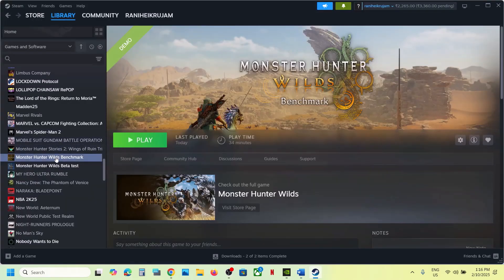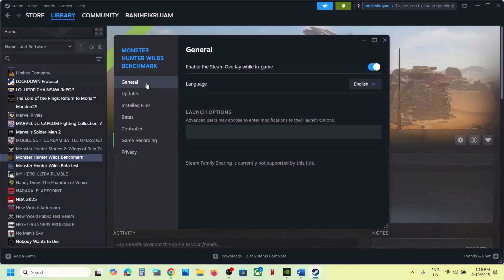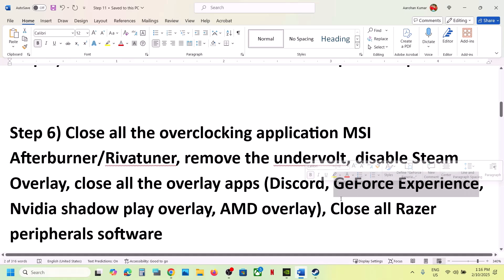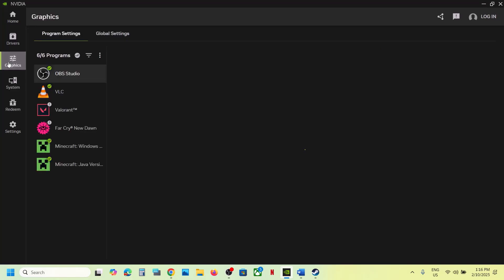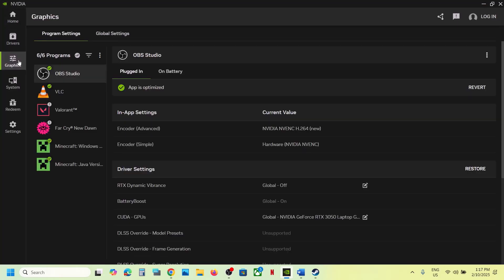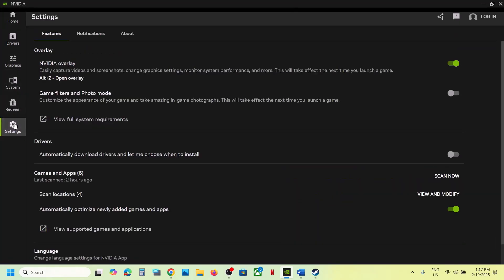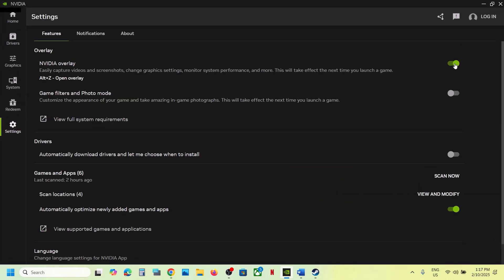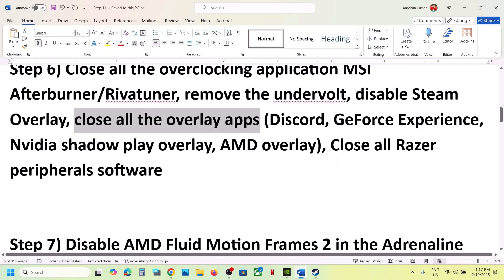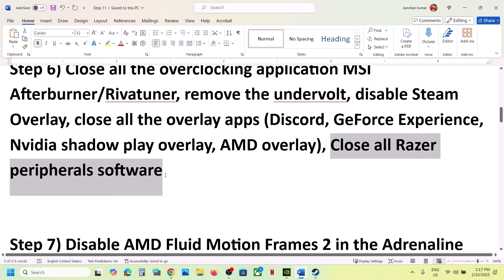Disable the Steam overlay. Go to Steam, right-click on the game, select Properties, go to the General tab, and turn off 'Enable the Steam Overlay While In Game'. Also, if you have Discord running, go to Discord Settings and turn off the overlay. If you have GeForce Experience, go to its settings and turn off the overlay. For the Nvidia app, go to Settings and turn off the Nvidia overlay, then launch the game.